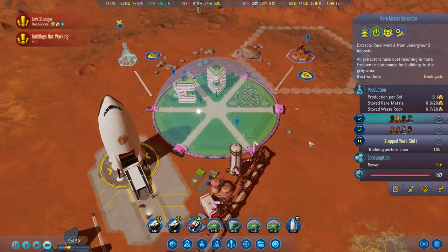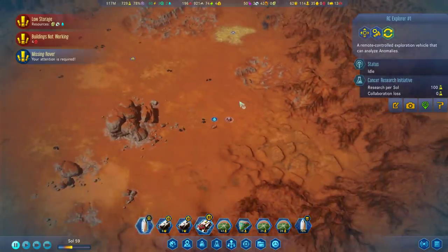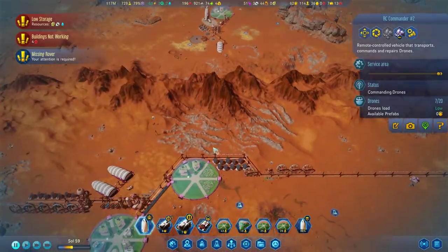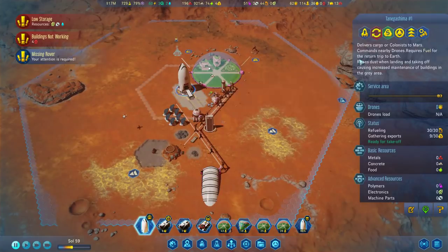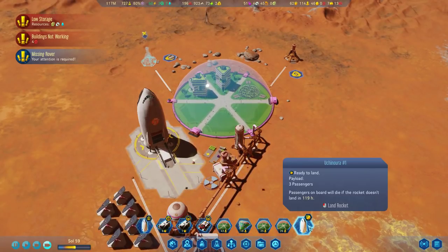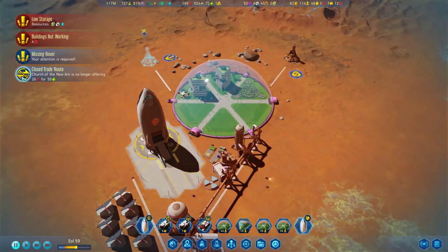You're going to need maintenance soon - we don't have a lot of machine parts. As soon as you're refueled, you'll go. So you're now repaired, good. Okay, but did you study the anomaly? Can you go and scan that? I'm going to just park you over here. And then you are ready to launch. We have a little bit more rare metals that can be loaded on before we launch. Close trade route - no longer offering metal for food. That's okay, we don't want metal for food anyway.